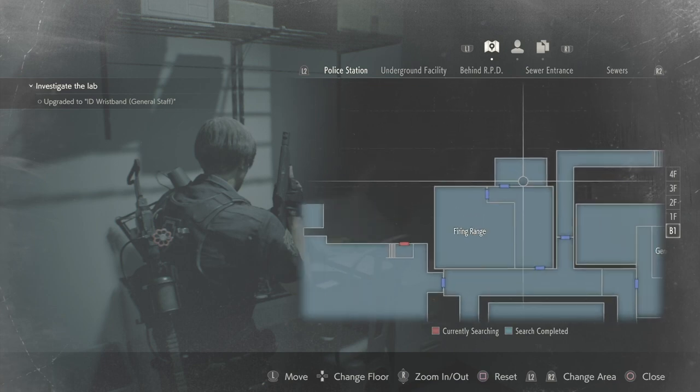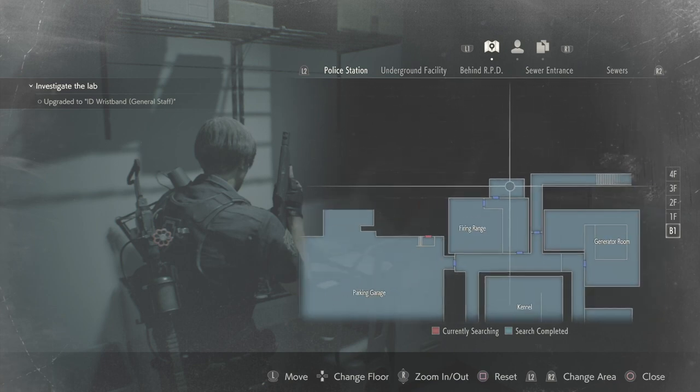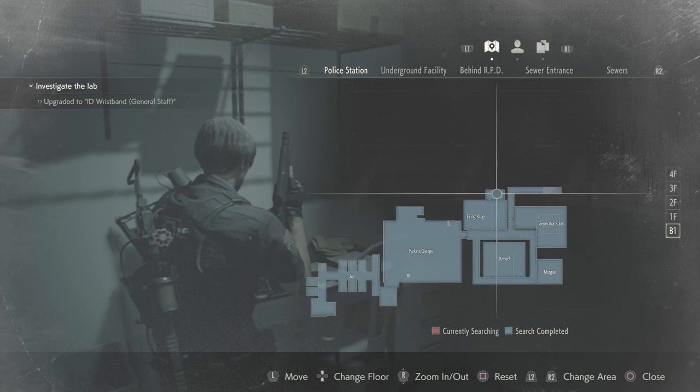The code can be found in this location here, just off the firing range, and you need to get the diamond key to enter it, which you can get from the morgue.